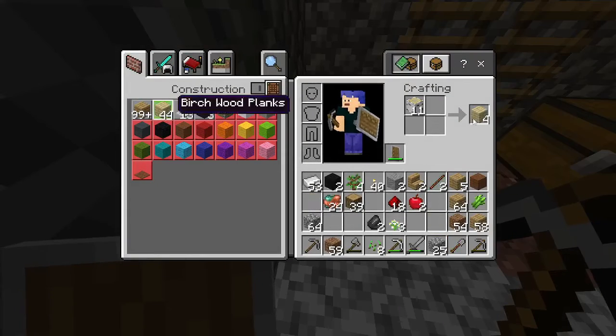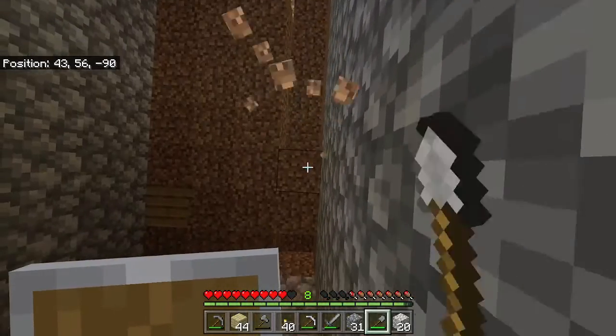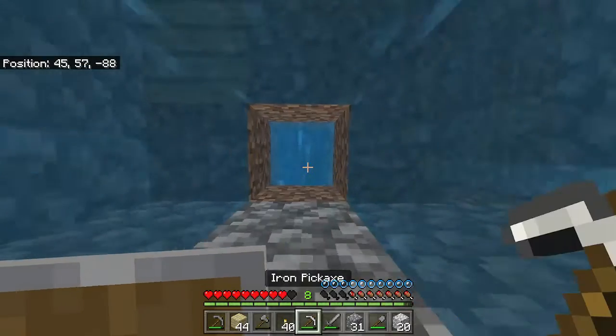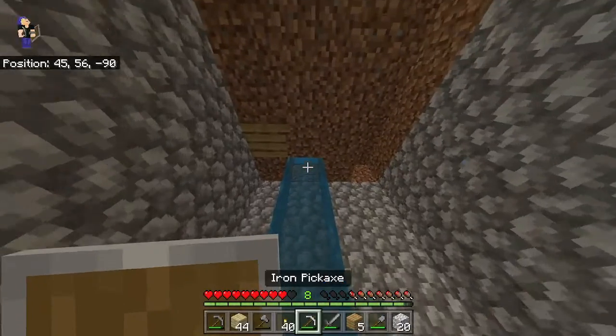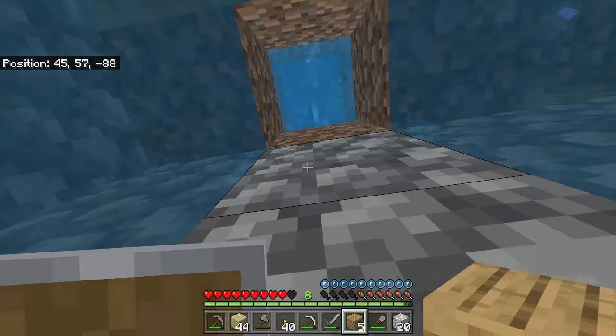I just need to take out this floor and replace it with birch. I'm going to replace the ceiling with oak. Oh gosh — water! Block it off, block it off! I need wood! It goes right into my farm.